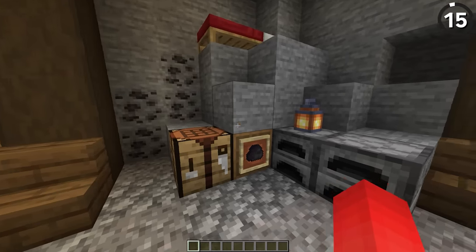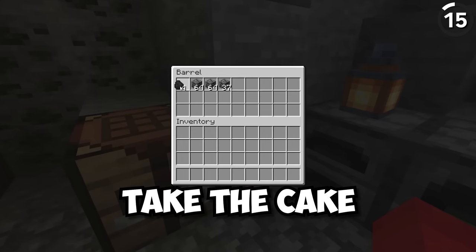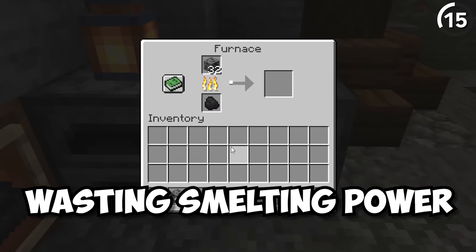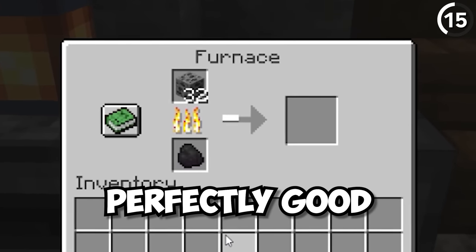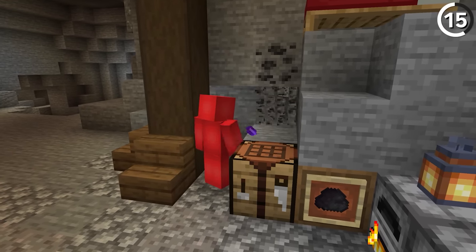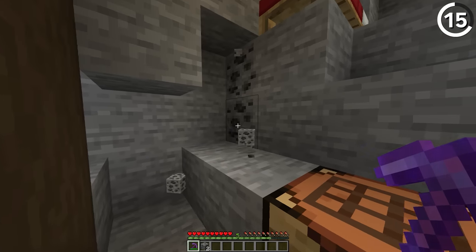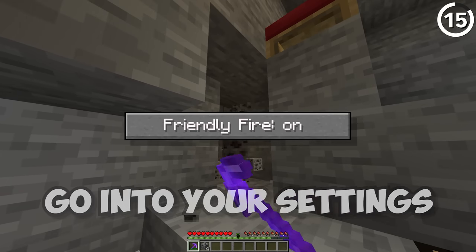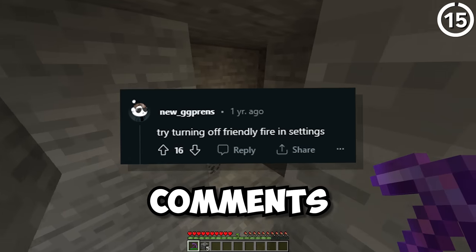Minecraft has its fair share of bad deals, but this one takes the cake. If you're using coal to smelt coal ore to get more coal, you're not only wasting smelting power, but also a perfectly good coal ore. You should have switched the silk touch you used to mine this for a fortune pickaxe — that would've been a much better return on your smelting. Or just go into your settings and turn off friendly fire. Credit to the person who already made that joke in the comments.